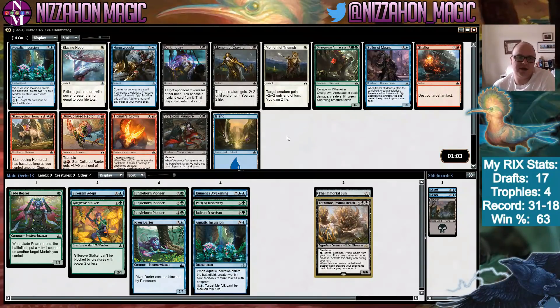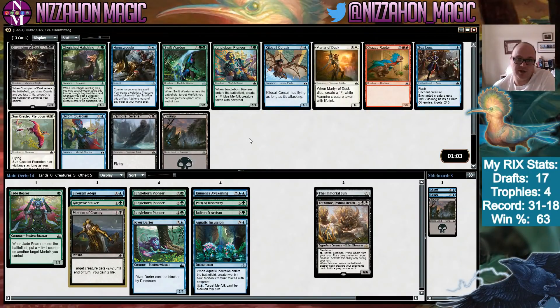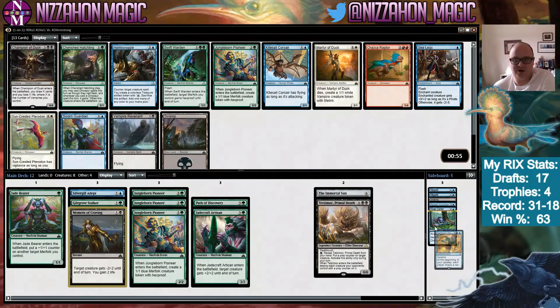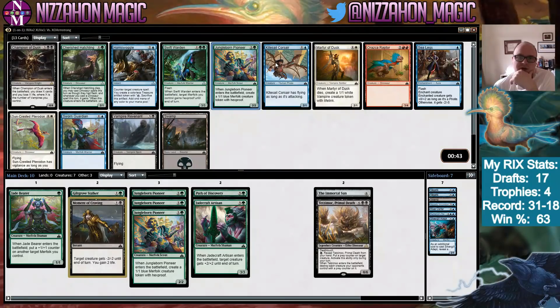One path we could take, a little risky, is taking Sailors of Means and finding a way to splash double-black into our deck. The problem is splashing double-black doesn't work so well for Tetzimoc with Treasure, because he has an activated ability. So I think we take Moment of Craving here. Champion of Dusk — there's also a Swift Warden and Jungle Born Pioneer in this pack. Champion of Dusk is good even when it just draws you one card, so I think we take it.